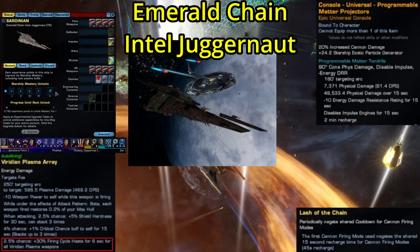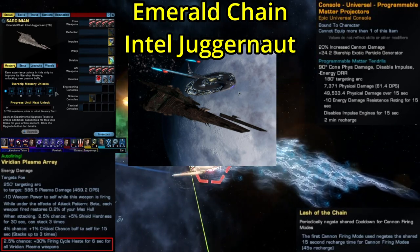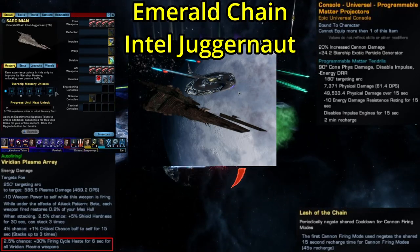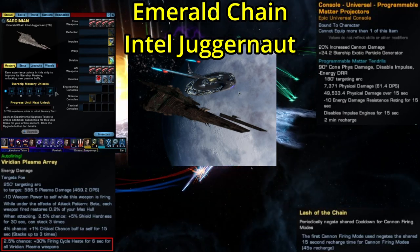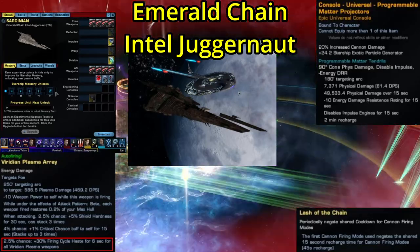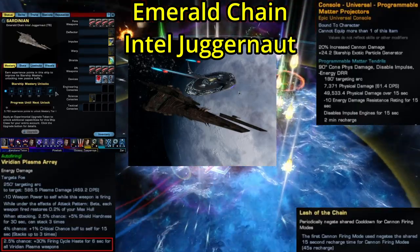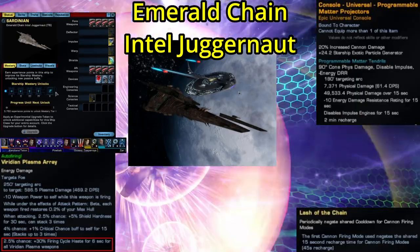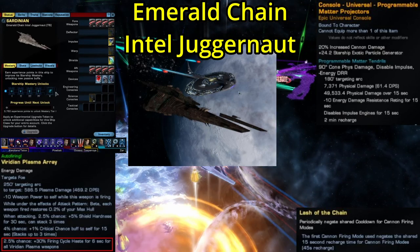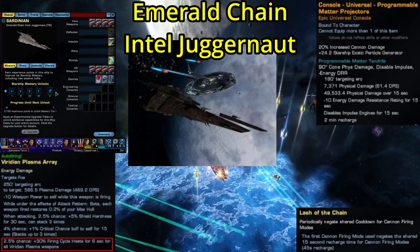You could probably get some decent use out of it on a very specialized build, like a DPS Intel build that uses cannons, but ultimately this feels like one of those consoles that's more interested in fitting the theme for the show rather than fitting into the meta. Now if you thought the console was odd, wait till you see the trait: Lash of the Chain, which periodically negates the shared cooldown of cannon firing modes. For the life of me I cannot figure out what the point of this trait is. To eliminate the shared cooldown of your firing modes means you're running more than one firing mode on your build, which is generally considered a bad idea because of that shared cooldown. Typically we rely on one firing mode and extend its duration as long as possible, so this trait is kind of useless if you have Withering Barrage — and even if you're not using one of those extension traits, this is still not a very good starship trait because it has a 45-second recharge.